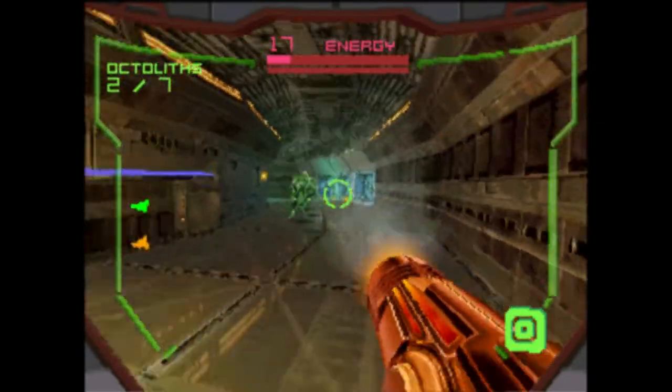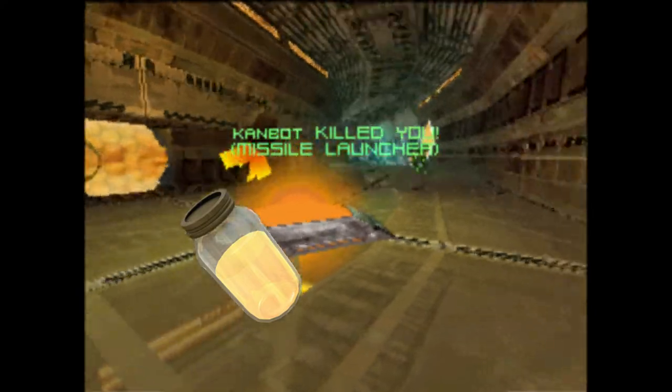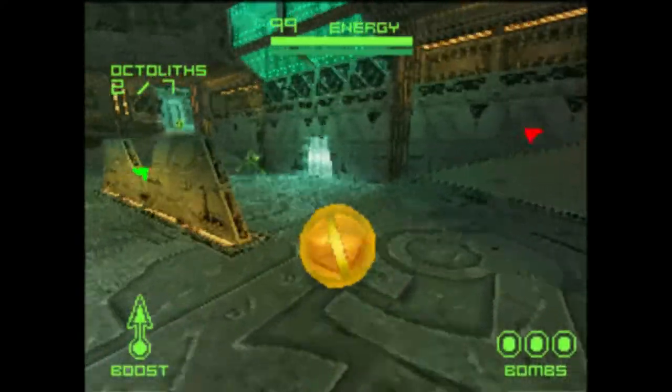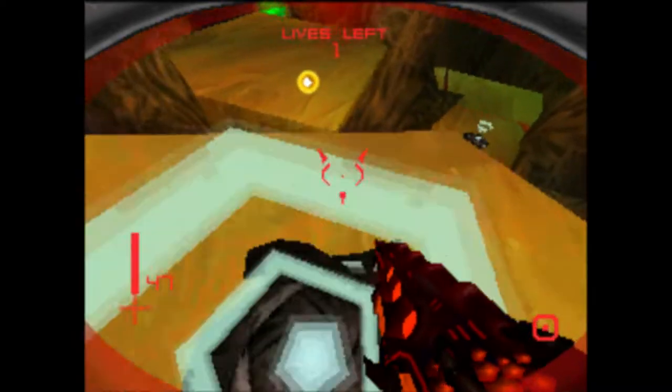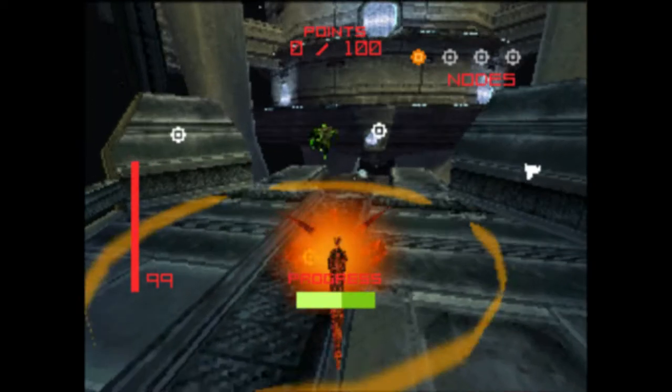Speaking of teams, teams are optional, although it would appear every player has been hit with Jarate, as the team colors are orange and green rather than the standard red and blue. There's also the Omega Cannon and the Death Ball, but there's not really anything in TF2 that are akin to them, so we'll just move on.